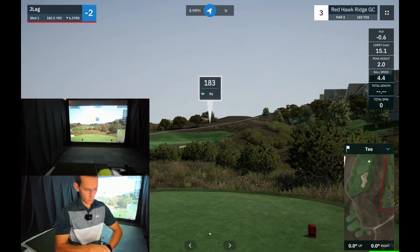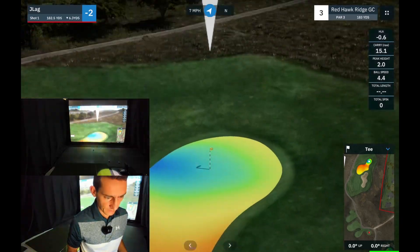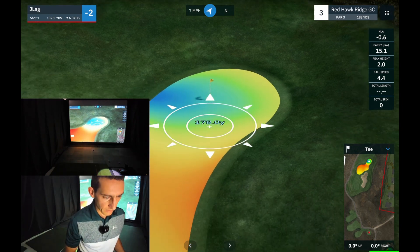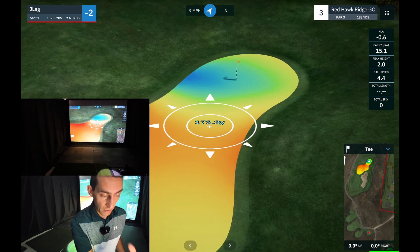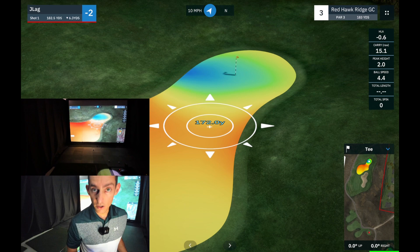Onto the third hole, a par three. It's downhill six yards, so that is 177. It's kind of sitting in a bowl here, so anything that lands about here and gets over that ridge is going to feed down towards the hole. We have got the wind helping us though at that angle. With all the math done it's 146 yards to that spot, so I'm going to hit a nine iron.